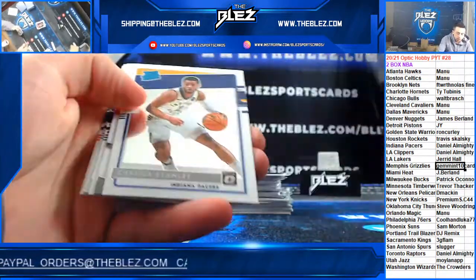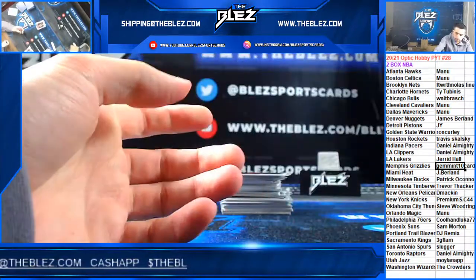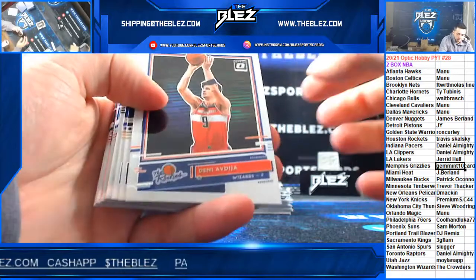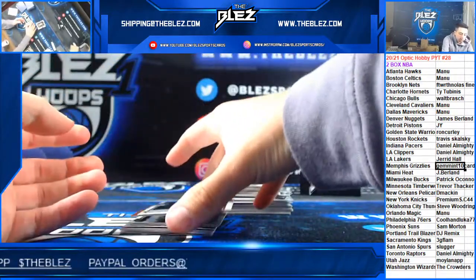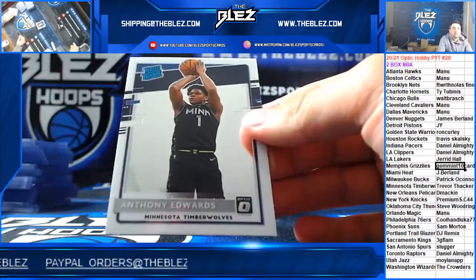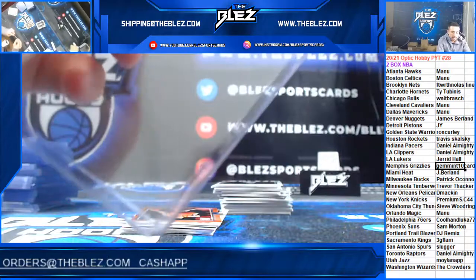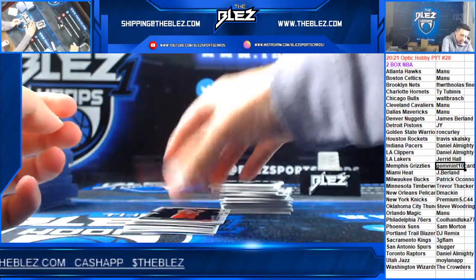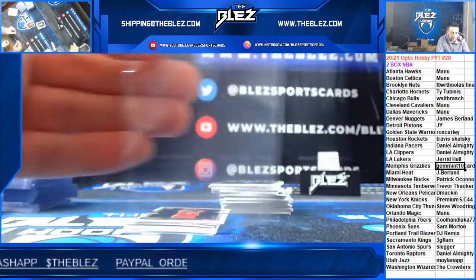Reigning threes of Booker. Edwards rookie for Minnesota. Come on, let's see a top-tier hit. Color on auto — Ingles orange for Utah.